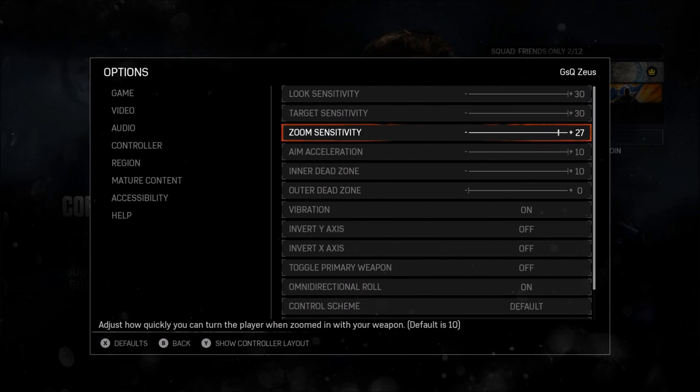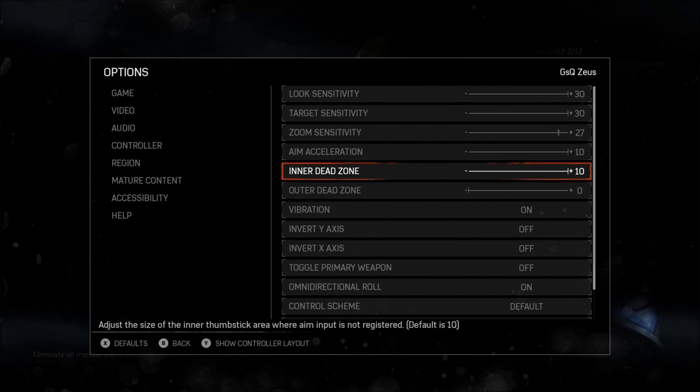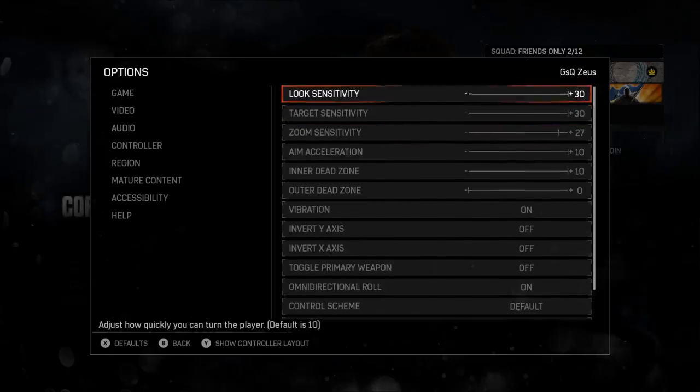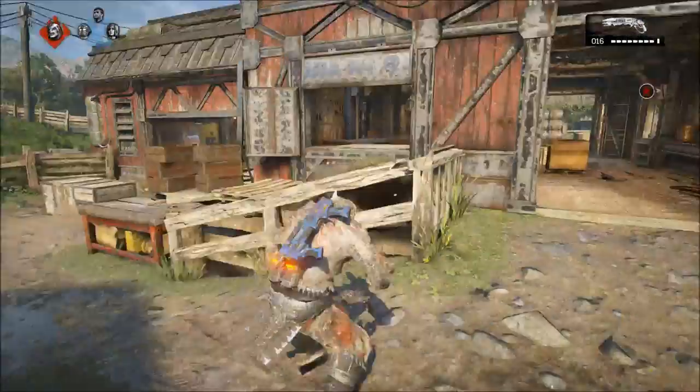As you can tell I'm at 30, 30, 27, 10, 10, 0 and everything else is default. If you don't know what the inner and outer dead zone is, it adjusts your player's movement, but I'm not a hundred percent sure exactly what it does so I've been playing with it — I'll get back to that.